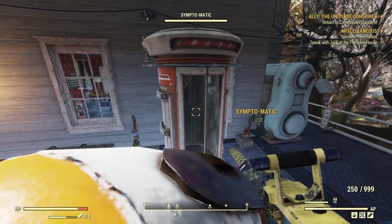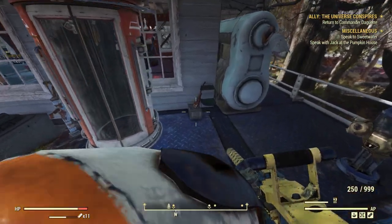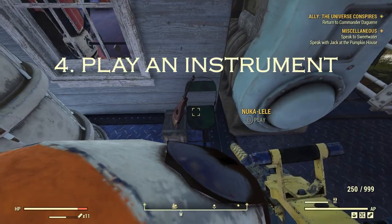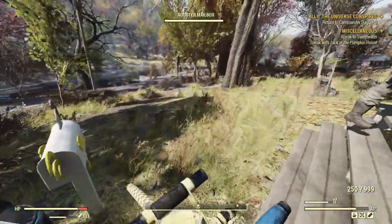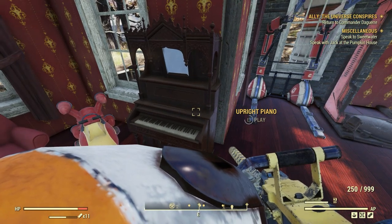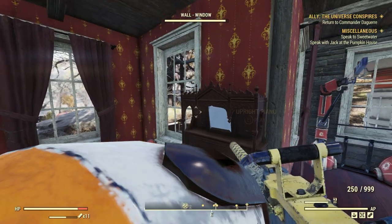My fourth tip is to play any instrument. For example, I have the ukulele and the upright piano. By playing these, you'll get AP regen for one hour, which is really handy, especially at lower levels.